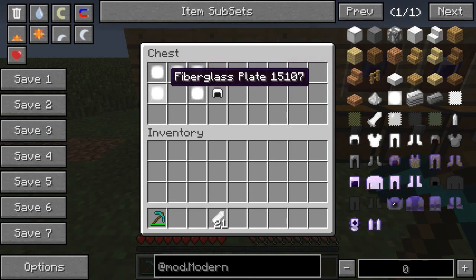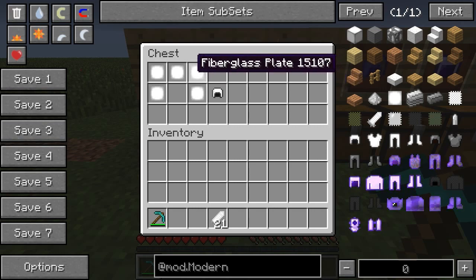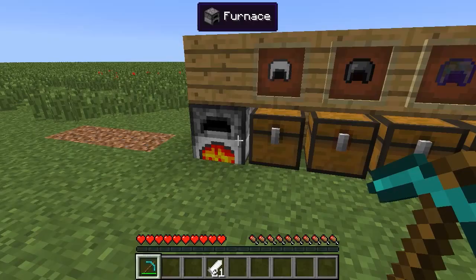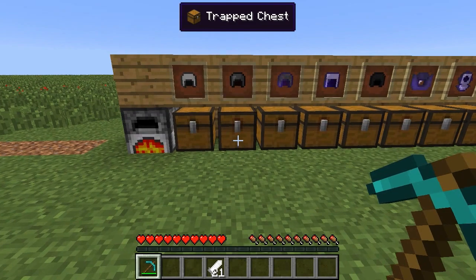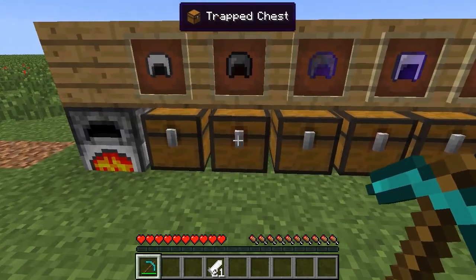You guys are familiar with how armor is crafted in Minecraft, so I'll only show the helmets since helmets are the only ones that vary from the normal crafting recipes. The fiberglass helmet is crafted with five fiberglass plates, which you get by smelting smashed glass in a furnace. This armor is lower tier than iron — it sits between leather and gold, so it's a pretty low tier.